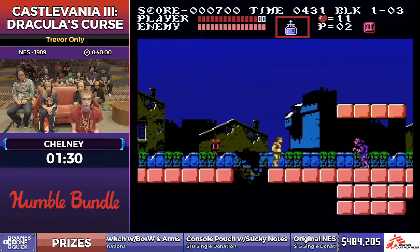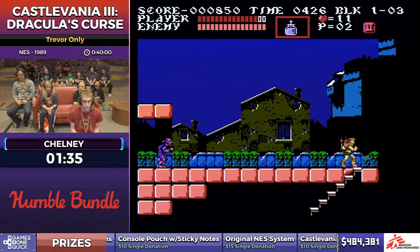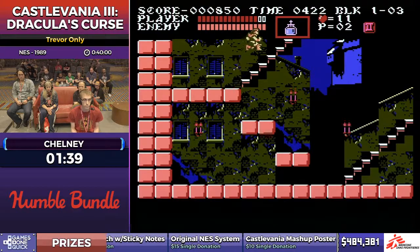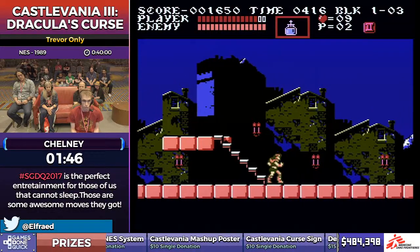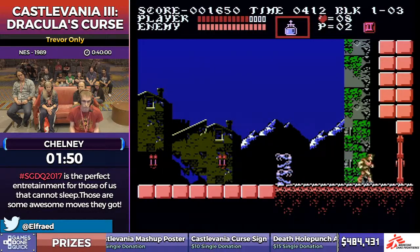He just got his double shot there. These zombies have a little randomness to their spawn patterns, but if they go in front of him, he can use them to get hits towards his triple shot. The ideal scenario is that not many spawn, because every time you jump in this game you actually lose a little bit of time — you slow down — so you want to try to minimize your jumps if you can.